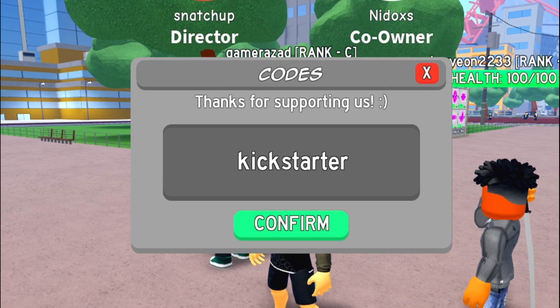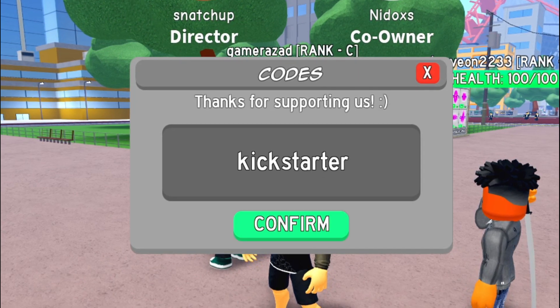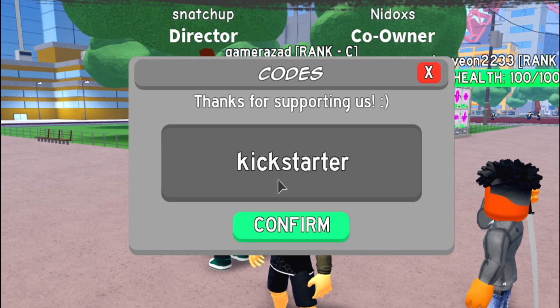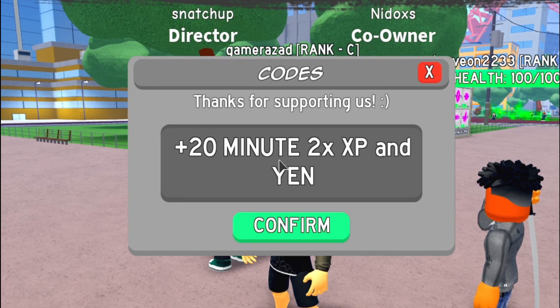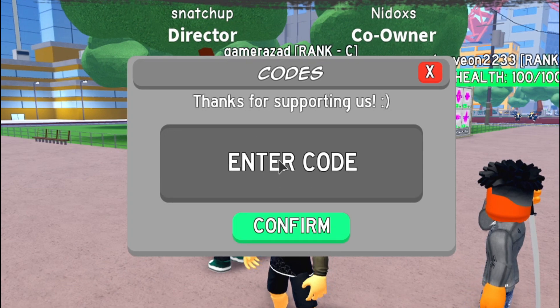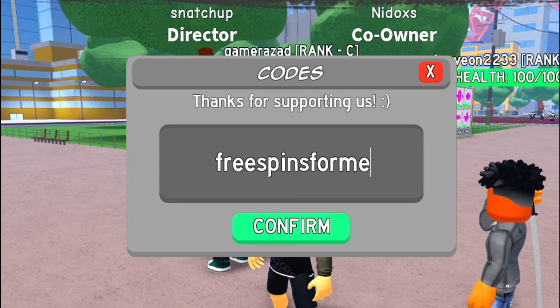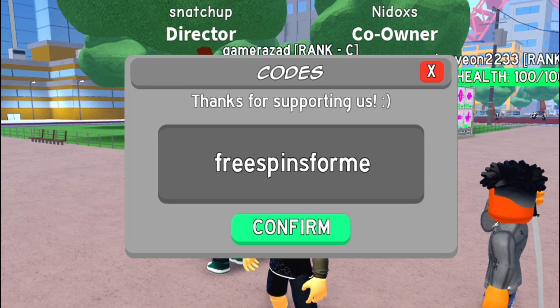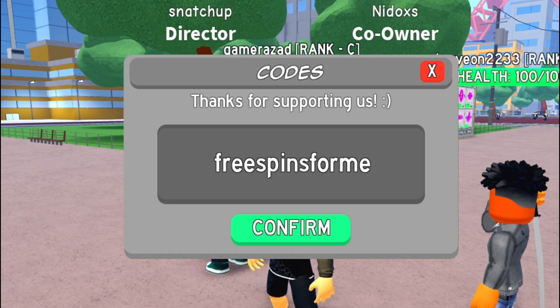Here's another code: 'kickstarter'. This code will give you 20 minutes of 2x XP and some yen boost. Here's another code: 'free spins for me', and this code will give you 6 spins — I think that's the lowest number of spins you'll get from any code.